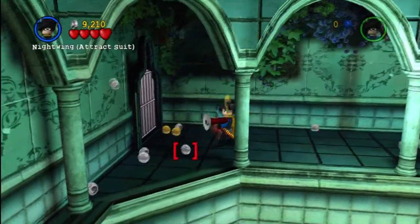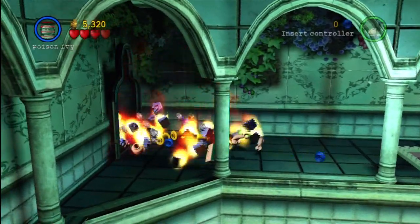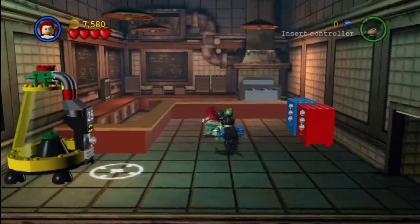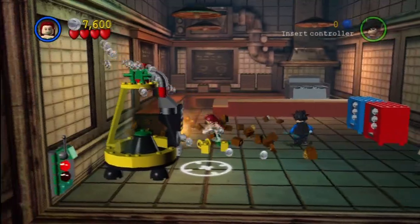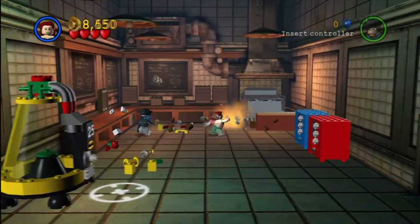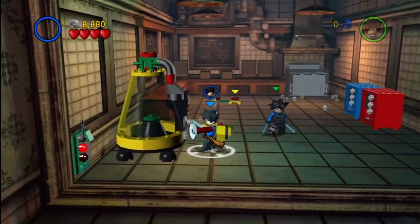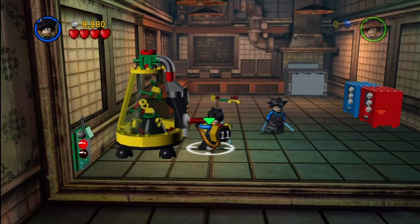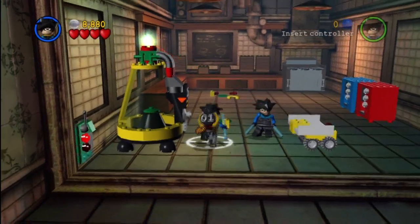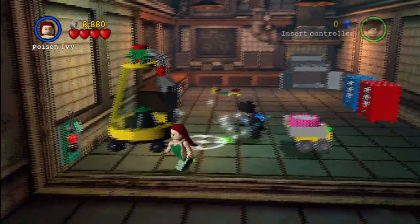We should be able to find the last few bits right over here. So we're going to vacuum those little bits up, and then we're going to use Penguin to blow up this area. Because that's where we're going to find our red power brick. We're going to smash all this up — this is a kitchen if you couldn't tell. We need the assistance of Nightwing with this vacuum cleaner to load up the 25 bits. If you collect 25 more, you'll get extra studs — so that's very cool as well.